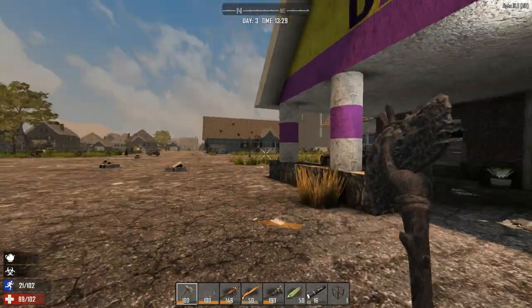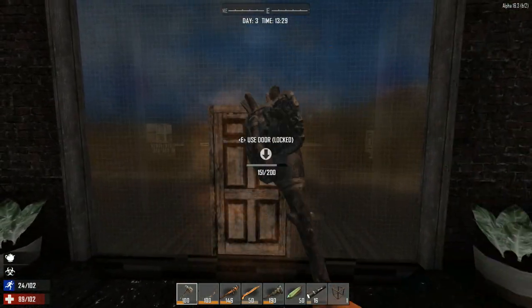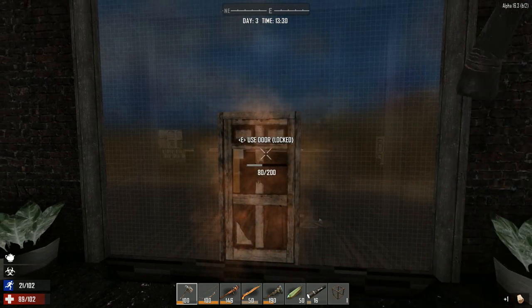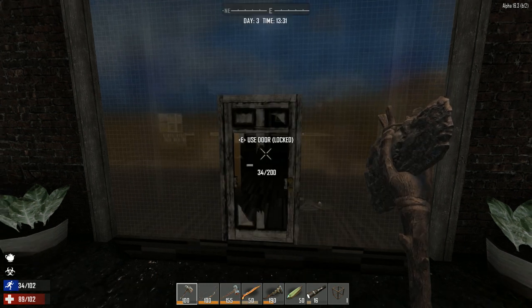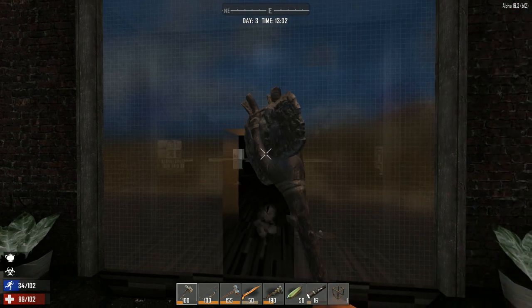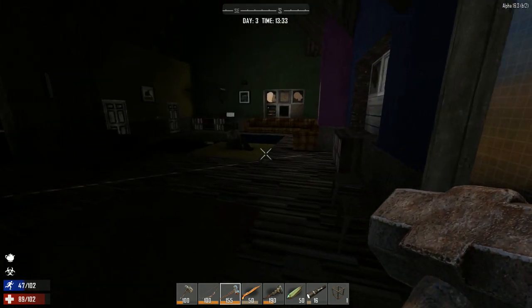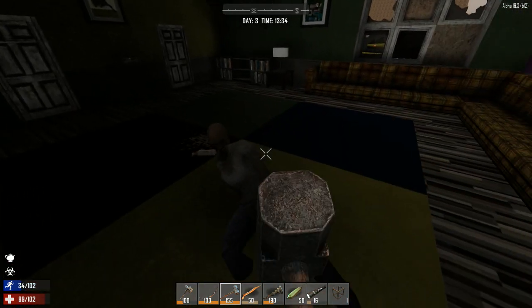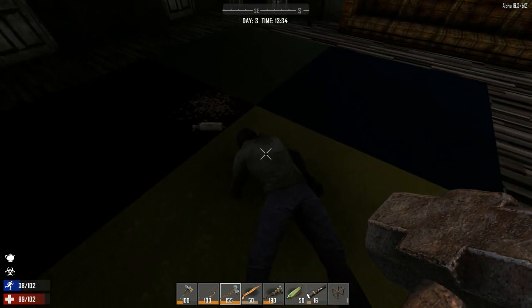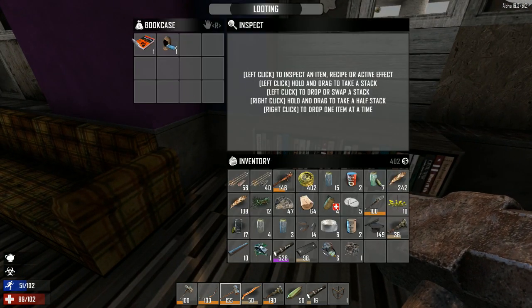Let's go in the daycare center. Where is our sledgehammer? We are going to use our sledgehammer. How dark is it in here? Oh my gosh, it's dark. Okay, we're not going to go in every part of the daycare center — we're just going to go right here and see if we can find some schematics.